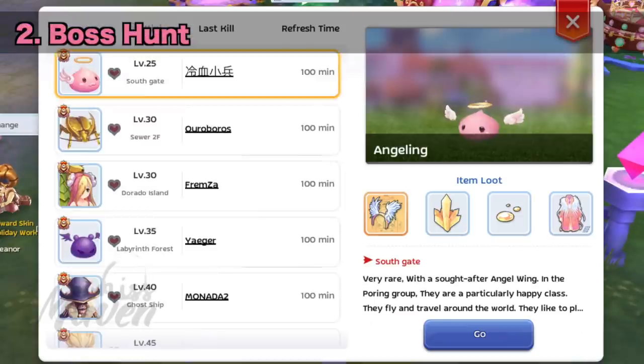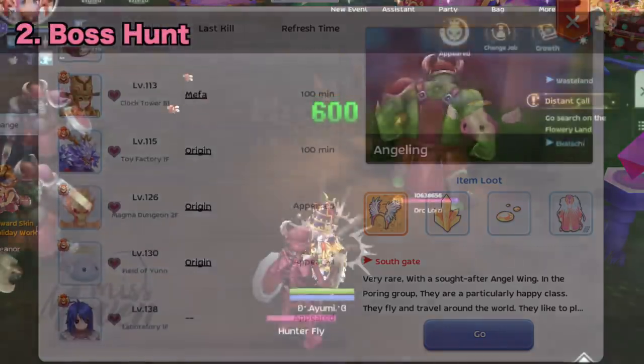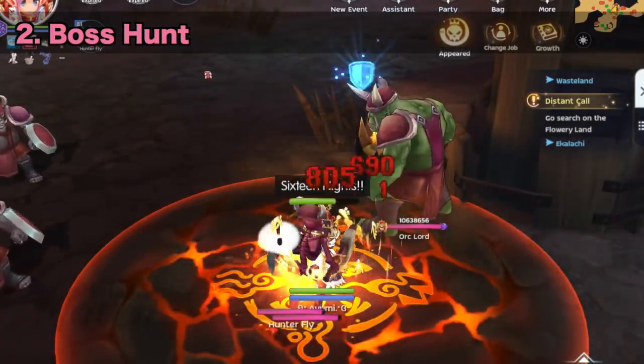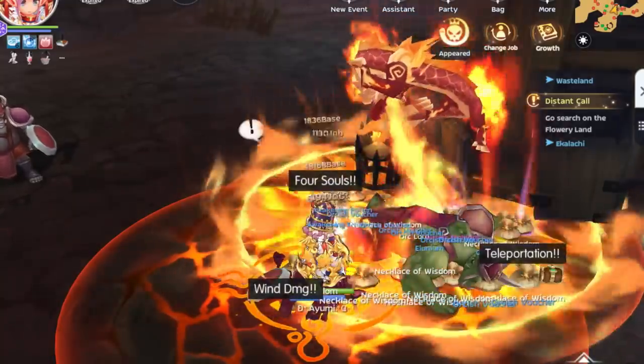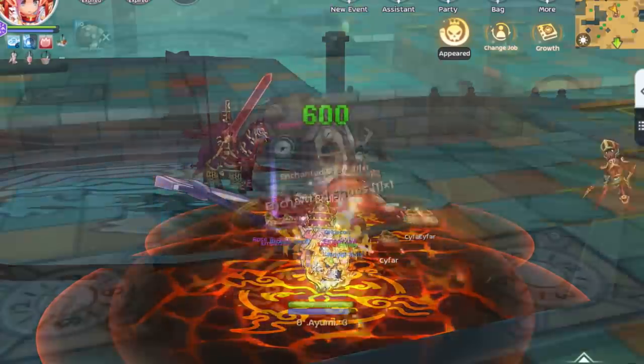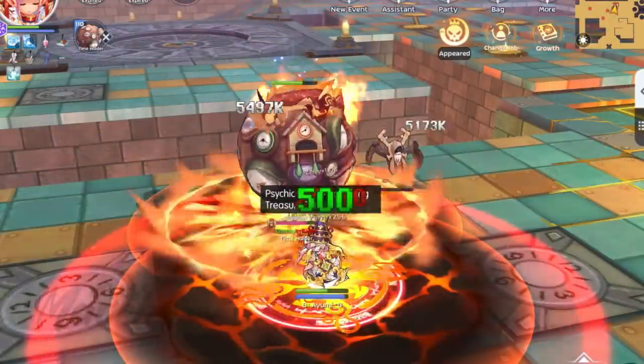Second, you may also spend your time doing boss hunts to get rare materials, cards, equipment, and blueprints. All MVPs respawn every even number o'clock server time while all minis respawn every 30 minutes. Do take note of the 2R penalty when switching channels.